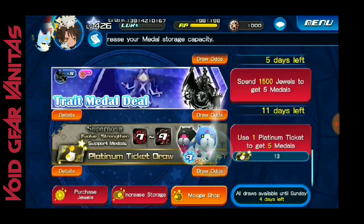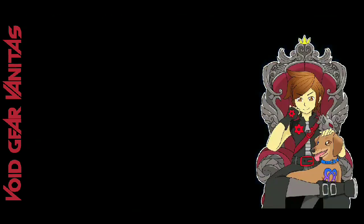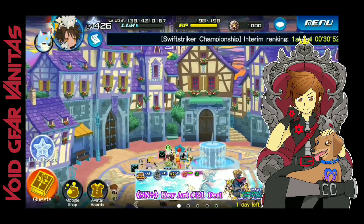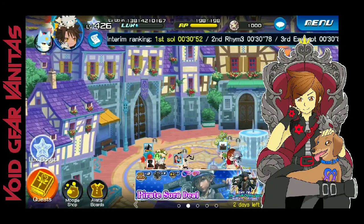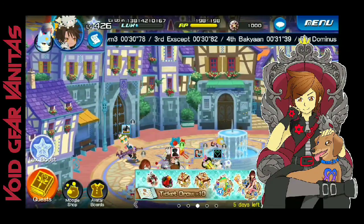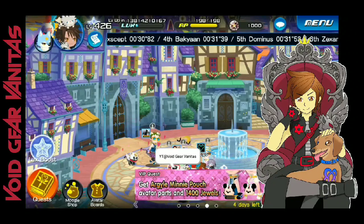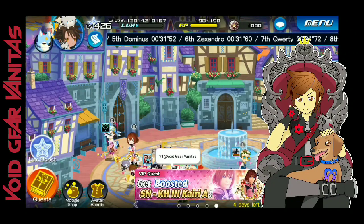Once again, the Moogle Shop — use it to your advantage. Don't overdo it. It's the same thing as pet training: when you pet train, you put that special pet trait on your medals daily, but you shouldn't spam it. Most of us just do that daily and then wait for the next day. It's kind of the same method with the Moogle Shop.